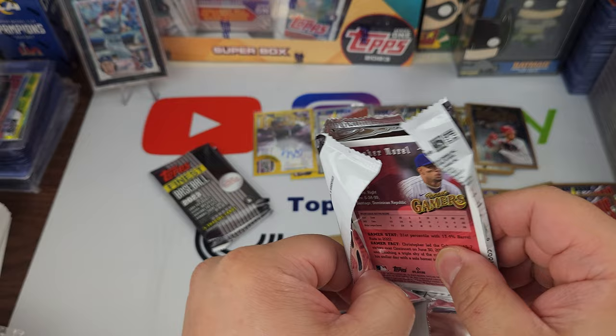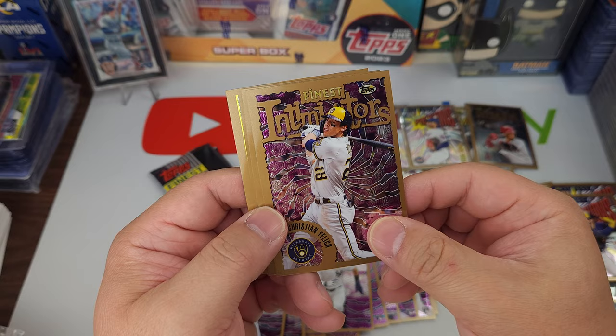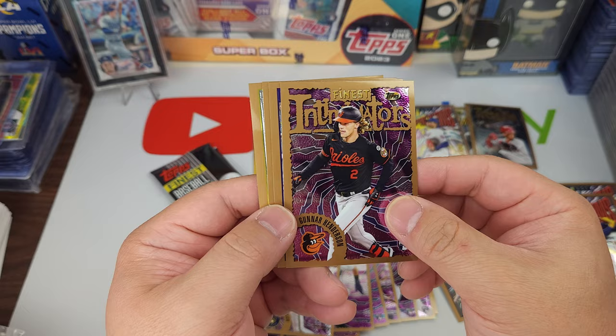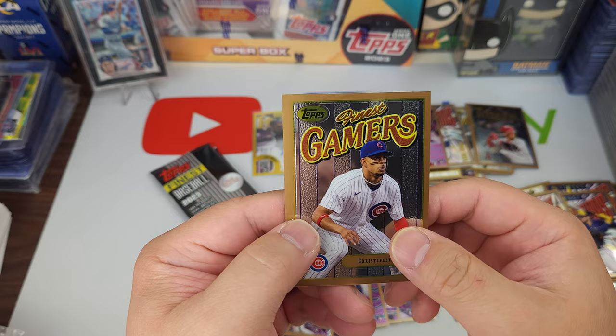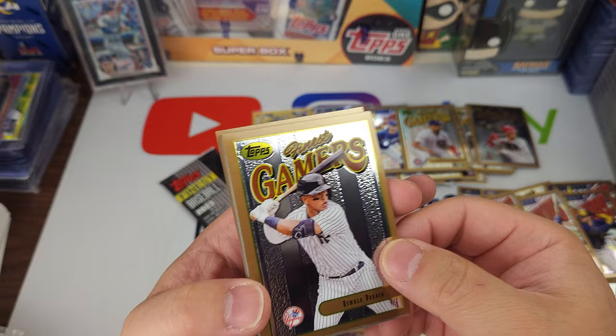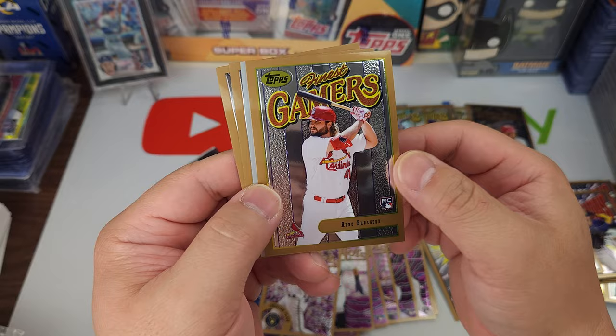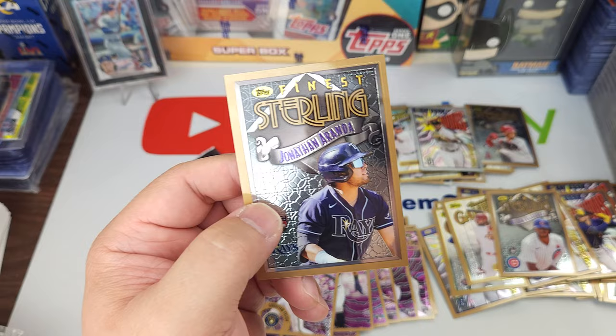Let's see if we can pull another Dodger hopefully. Christian Yelich — that looks different. Not numbered. Gunnar Henderson — nice. There we go — James Outman. Mark Vientos and Christopher Morrell — nice. Really hoping for Freddie or Kershaw now. Oswald Peraza, Alec Burleson, Manny Machado — silver. Nelson Velasquez. I think my light is blinking.